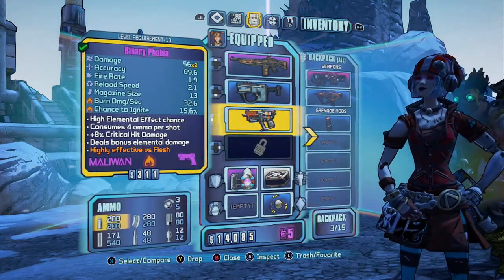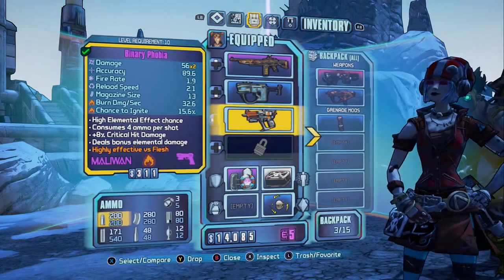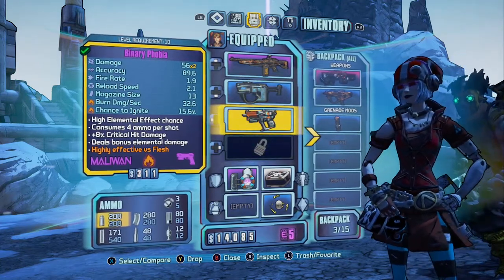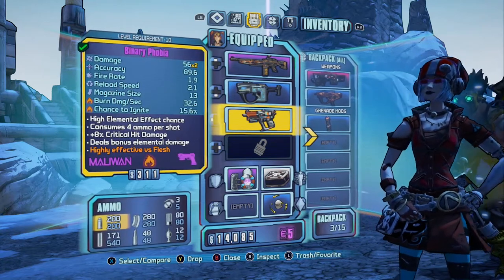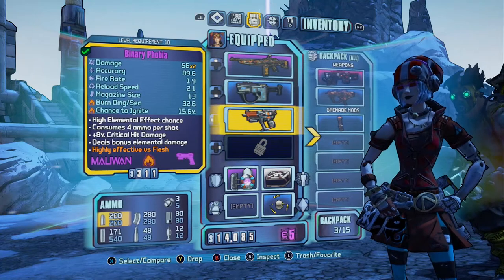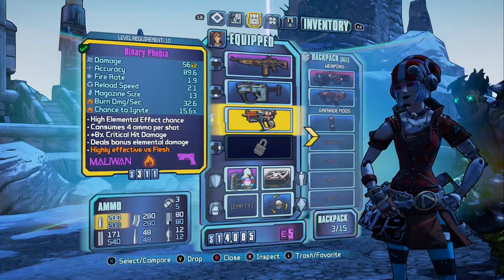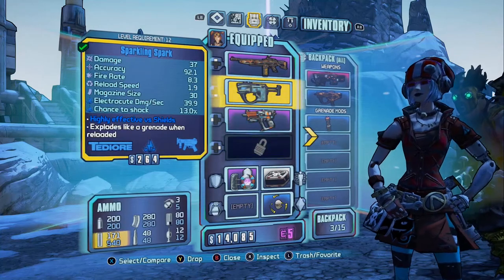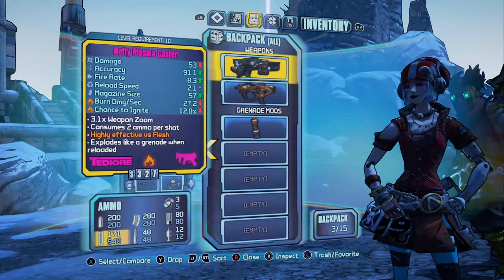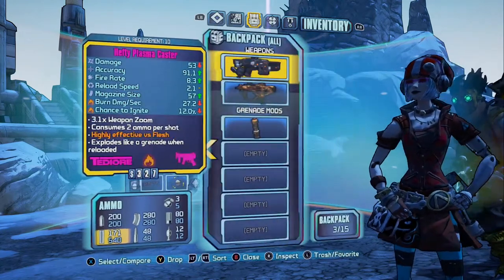What we are showing you today is how to duplicate mostly anything in your backpack. First thing you are going to want to do is select a weapon or item that you want to duplicate and make sure that it is in your backpack and not in your equipped slots. In this case, I am going to be using the Hefty Plasma Caster.